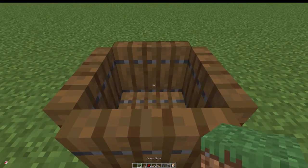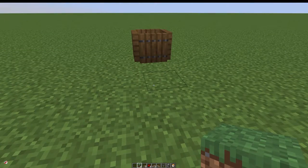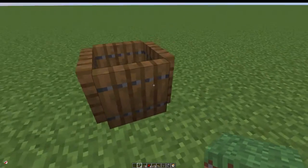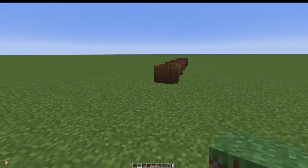There is our waste bin. We can take materials, chuck them in, and it automatically disposes of them. This is a very well-known design that's been around for many years, but it's a quick build I wanted to show off — somewhere you can just chuck and get rid of things you don't need.